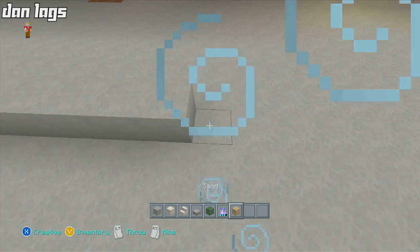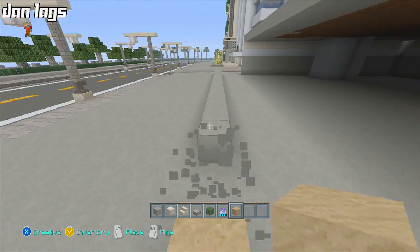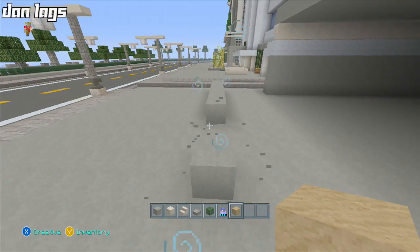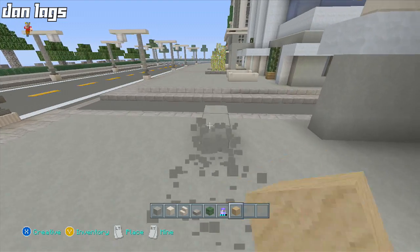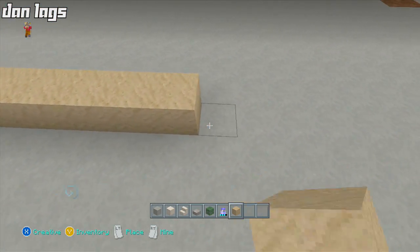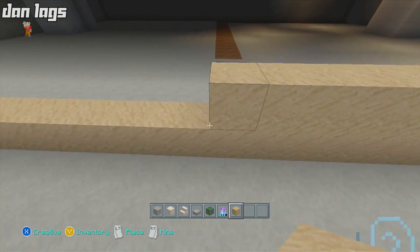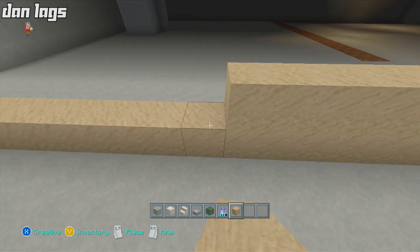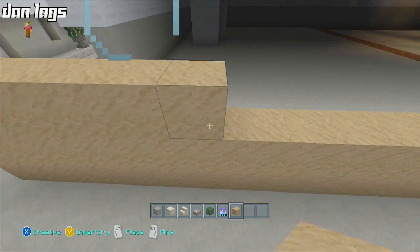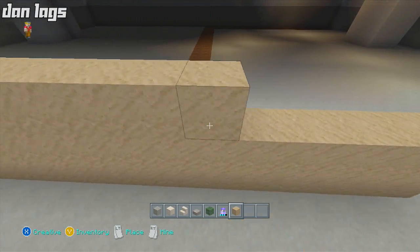I'm going to use the same colors — actually, what if we mix it up and use some sand instead of stone? On the Eclipse Tower I used stone and quartz as the base, so for this I'll throw down some sand. It's kind of a tan color in the game but it's a little difficult to replicate in Minecraft, so we'll just do it however it looks.